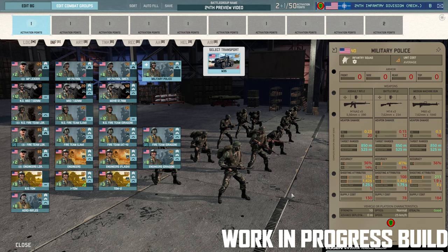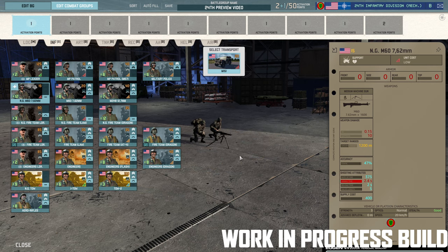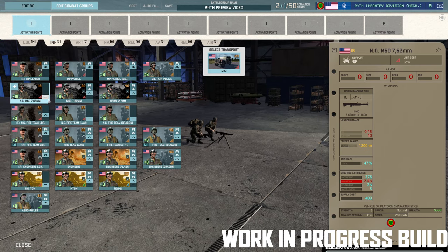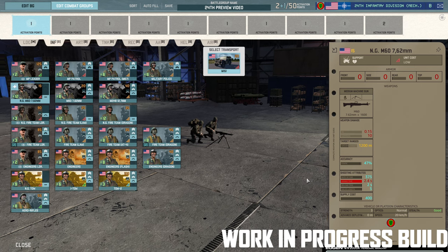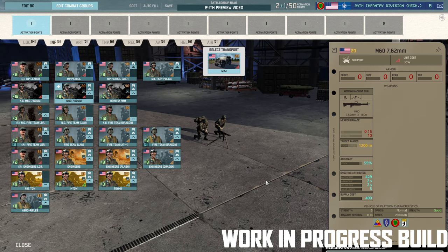Next up you get your usual array of machine guns — the National Guard machine gun, which comes as untrained with the Reservist trait. It's slightly cheaper but with a reduced aiming time: 2 seconds versus 2.4 seconds. The 7.62s aren't great right now, so we're probably not going to take that anyway.